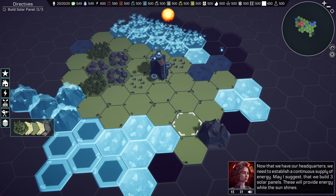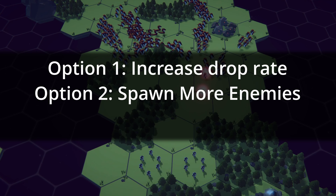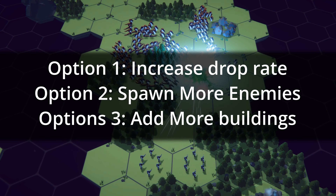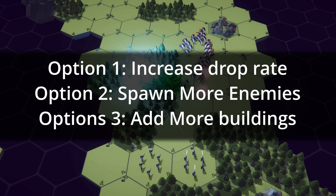So I came up with a few solutions. The first solution increased the drop rate of the land building resource. Option two, spawn more enemies. Option three, give the player more to do by making more buildings available at the start of the game. Now, all of these solutions will solve the problem now, but they'll cause bigger design problems down the road. And this is why I was stuck — I had three options, but none of them solved the problem in a good way, and it left my game loop incomplete.